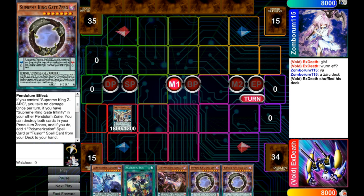How the deck works is you're going to get Dark Wyrm, and Dark Wyrm adds Supreme King Gate Zero, and you're just going to get your scales off, you're going to get Electrumite and all that stuff.